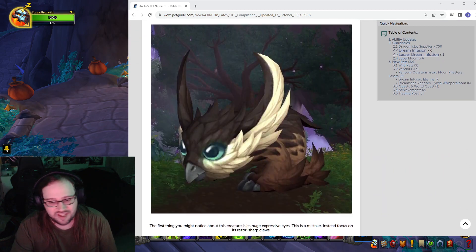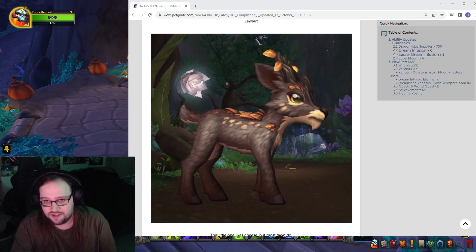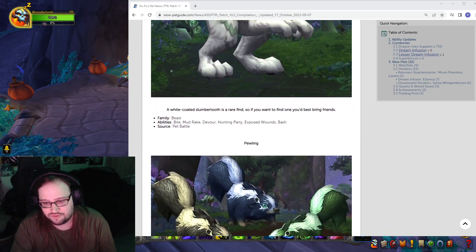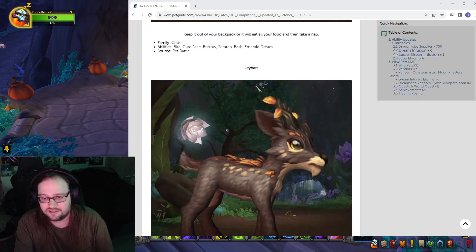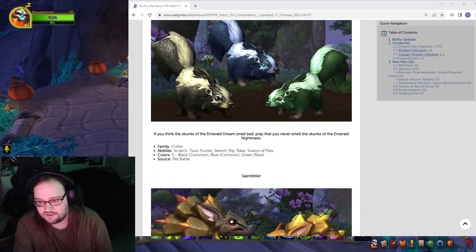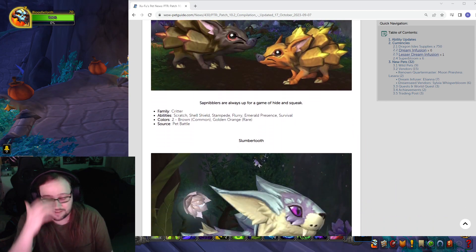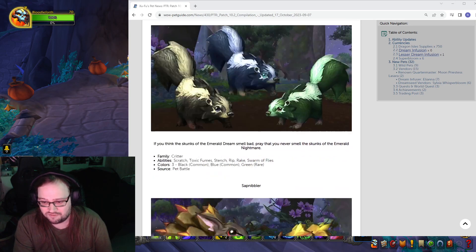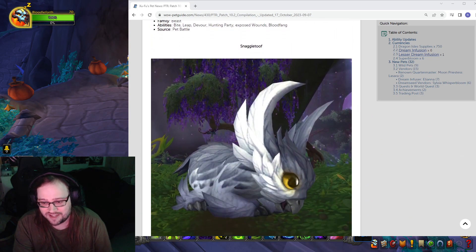So we got Dream Badger, Floof Talon, Folia Pup, Layheart, Pale Slumbertooth, and Pewling. They got different models here — were there different ones for this? Nope, so Pewling's got different models it seems. We got Sap Nibbler with a couple different models too. I like this — it's like shiny Pokémon. If I want to be a true pet battle master, I got to get the different types. Then we got Slumbertooth and Snaggletooth.